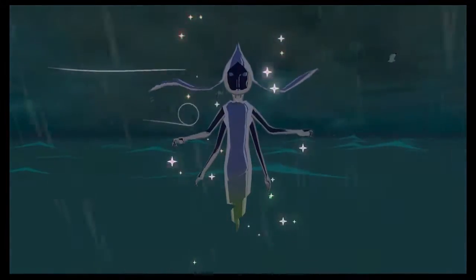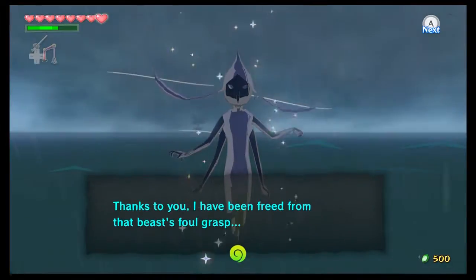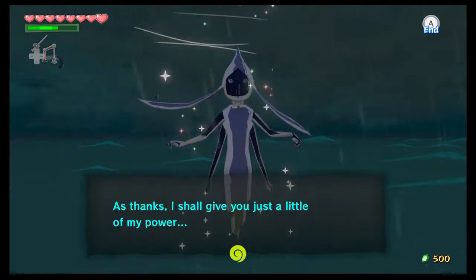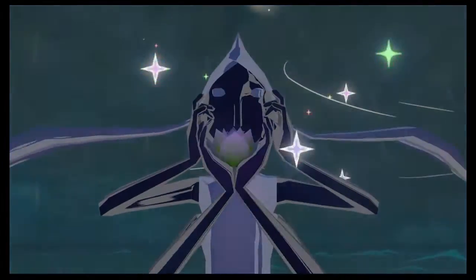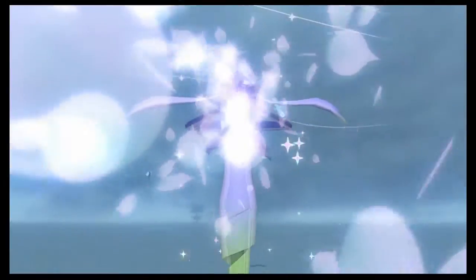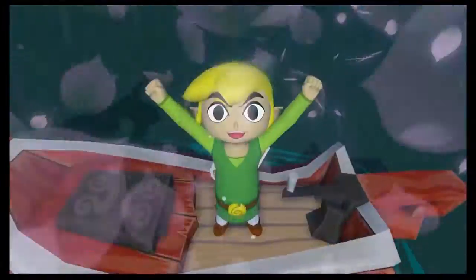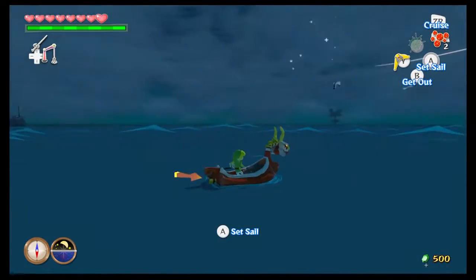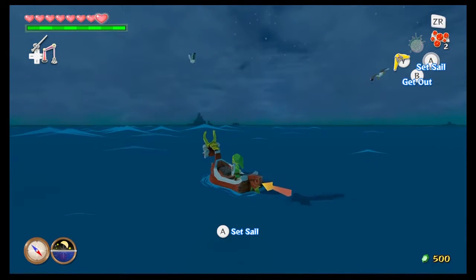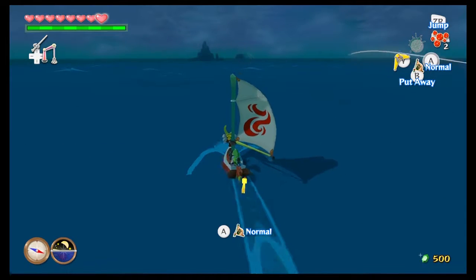Our reward is a Great Fairy. 'Waker of the winds, thanks to you I have been freed from that beast's foul grasp. As thanks, I shall give you just a little of my power.' I love how excited and happy he looks. Our magic power has increased — we now have twice the magic meter, and we get it this early in the game, pretty soon after getting the magic meter. Though it was the same way in Majora's Mask — you can upgrade it pretty quickly after getting the magic meter.